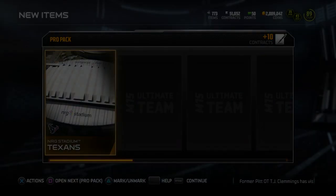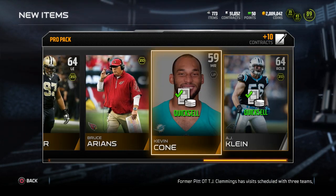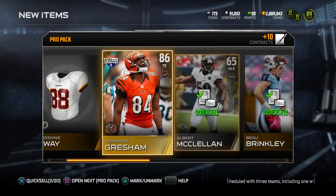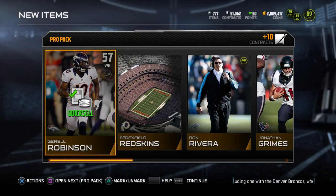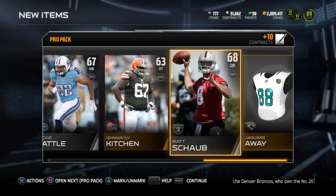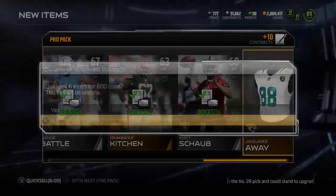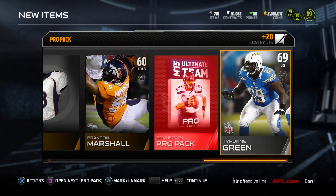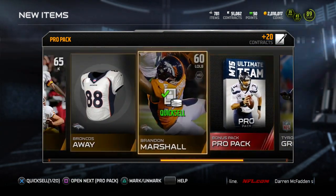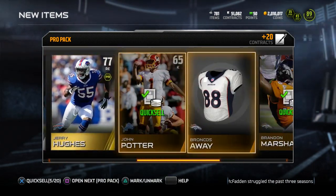But here we go. Can we get lucky again? It's pretty early. Jermaine Gresham, 60. So nothing there. Mostly all the players are bad — go ahead and sell them all. Next pack, gold slot, Jerry Hughes, elite slot — another bonus pro pack. So there is our final 60th pack that we can open. Don't have to fill in with coins.